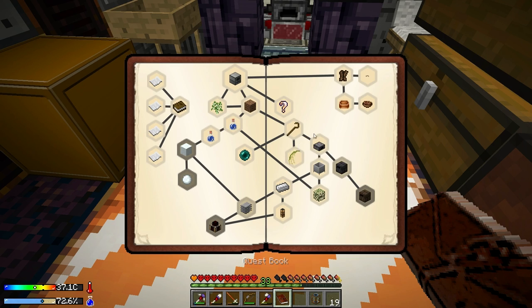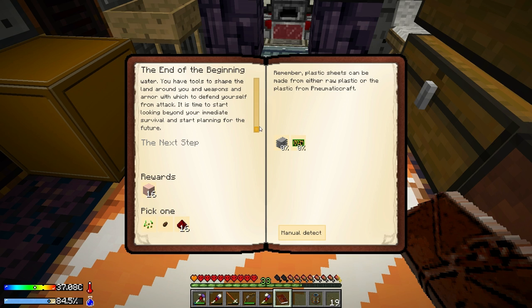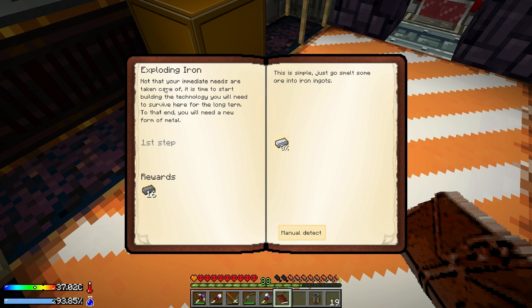I can't wait until we get Applied Energistics online, it's gonna be so much nicer. Back to the quest book - for 'End of the Beginning' we want plastic sheets and a printed circuit board. It says now you have a stable supply of food and water, tools to shape the land, and weapons to defend yourself - time to start planning for the future. We need raw plastic from Pneumatic Craft. Let's look at the 'Under Pressure' section too.